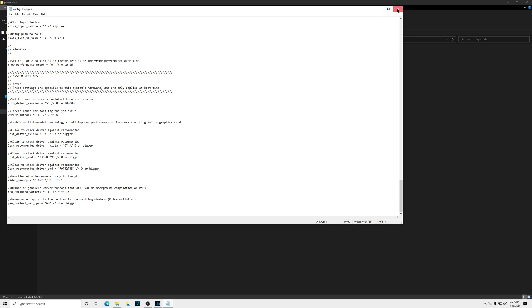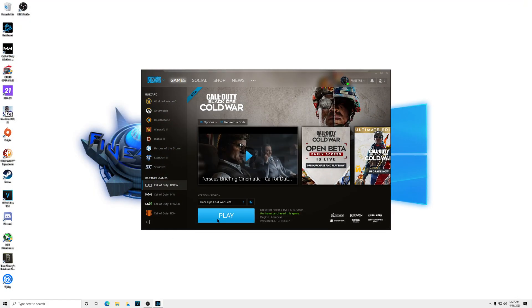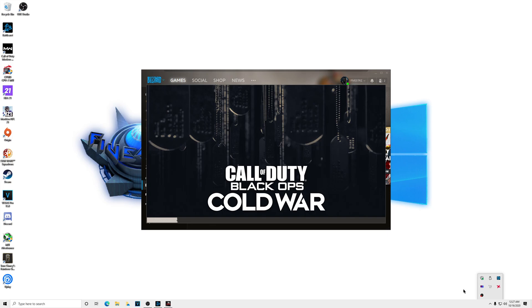So now let's go ahead and launch the game. Using just a mix, mostly everything on the higher settings, but turn the shadows all the way down. MSI Afterburner's still running, let's go ahead and check that. We are Gucci.